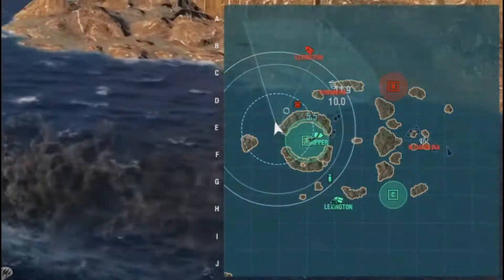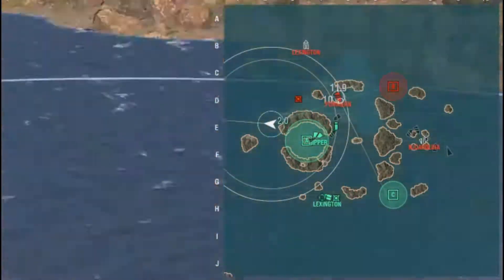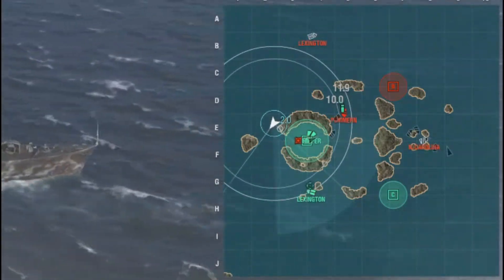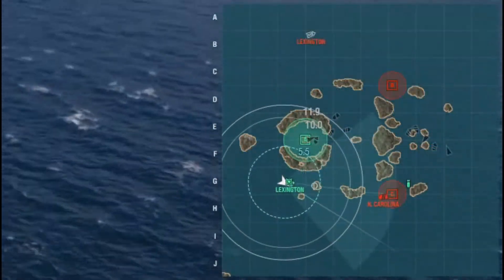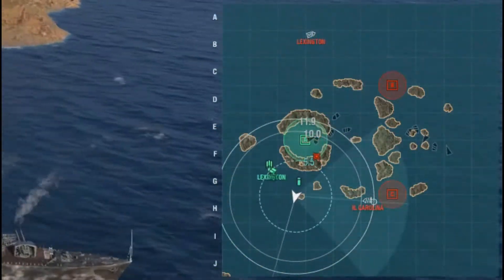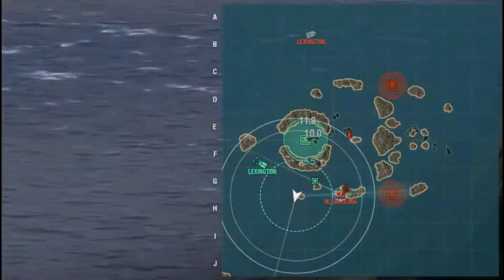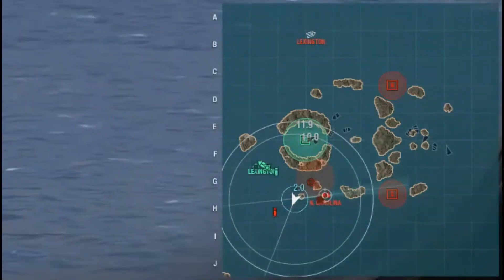That's what's great about utilizing that island to your advantage. The Lexington player is moving out of that second position behind the island and moving further up on his flank, because the opposite flank is vulnerable with the North Carolina over there, who will probably be moving down shortly. It's really good to see this Lexington player paying attention to the mini map, having map awareness. We get to defend him and eventually take out the North Carolina.